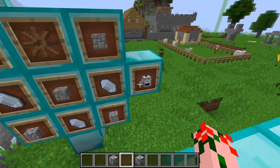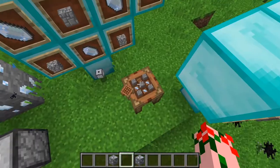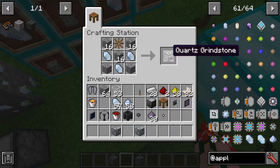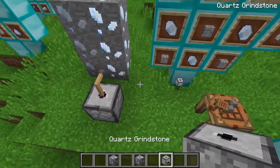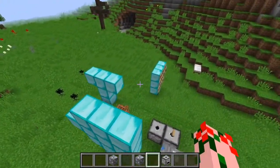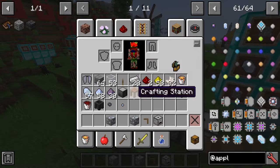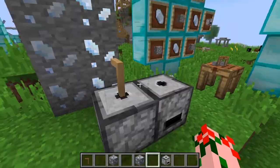Once you have them mined, one of the first things you want to build is the quartz grindstone. It's quite simple — just get all these things. One gear is a very easy recipe too; it's just four sticks. You take this out and you've got yourself the quartz grinder. To make it useful, you also need to get the wooden crank, which is a simple L-shape recipe. You slap that wooden crank into the top of it and now you've got the grindstone.